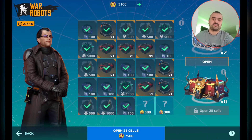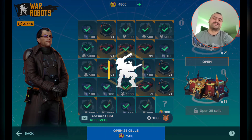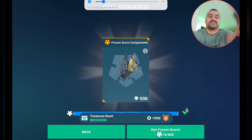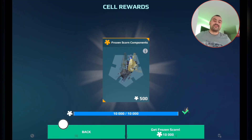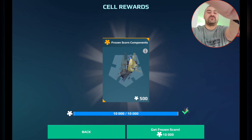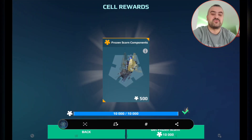More Frozen Scorn components — 500, 1000! I want that Frozen Scorn. I'm using 500 components and I have it — I have a Frozen Scorn! Let me take a screenshot of it. Yes, it's here — Frozen Scorn baby, let's go!